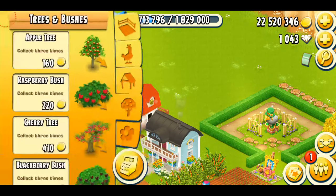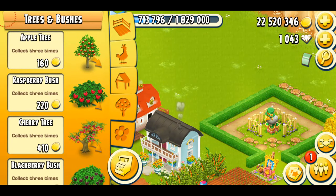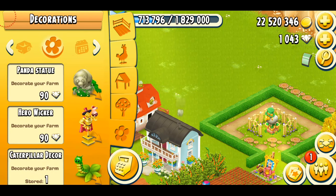Now, coming to the decorations. In Hay Day, we have all the festivals and all the seasons. We get the winter, there's summer, we get fall, Halloween, Christmas, and much more. So for every season and every festival in the game, we get a bunch of decorations.